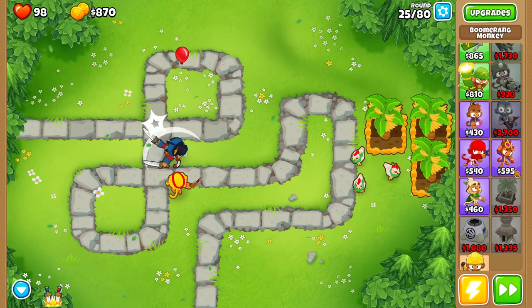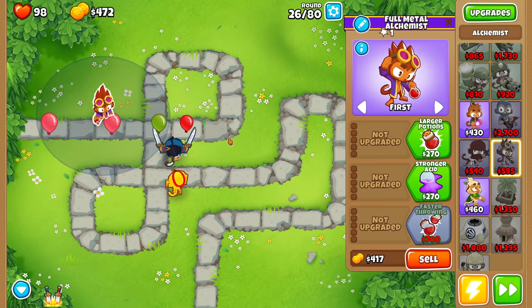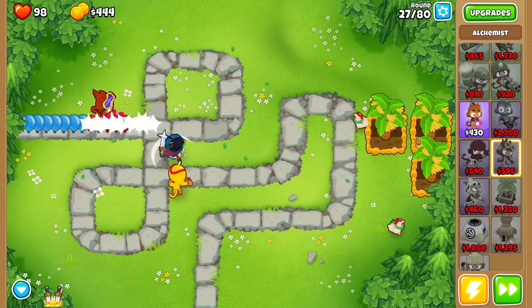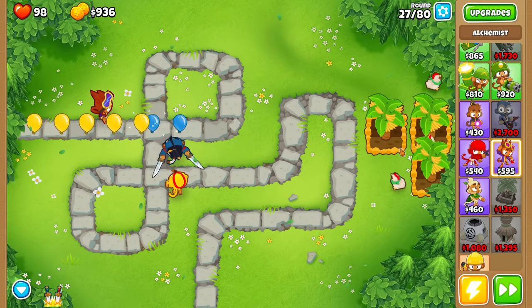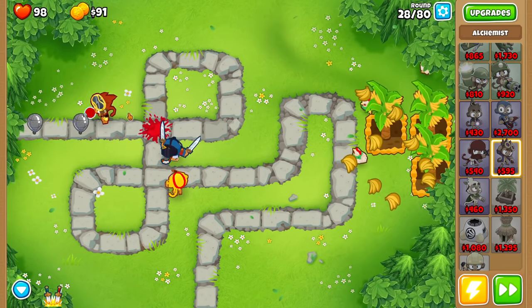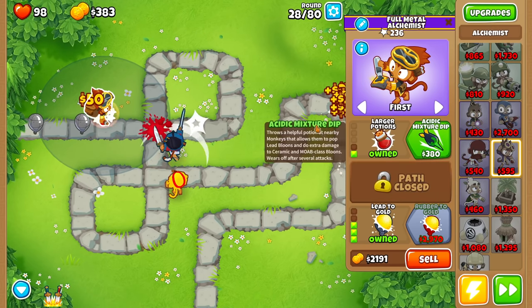I've got two 2-0 farms while losing only two lives while using Sauda to start off my game, and I just randomly popped in a boomerang to support her just a little bit, and she's already doing fantastic. So get Sauda, get some farms, and then before round 28 if possible, start throwing your Alchemist down. Get him up to the bottom path hopefully before round 28. If you don't get him before round 28, it's not that big of a deal — it just means you're missing out on a smidge of money.